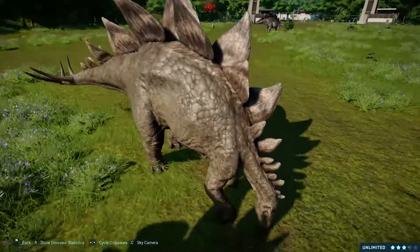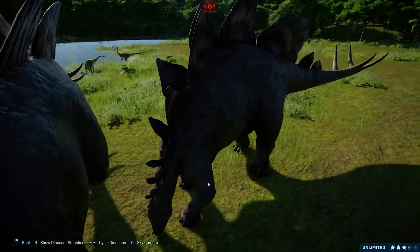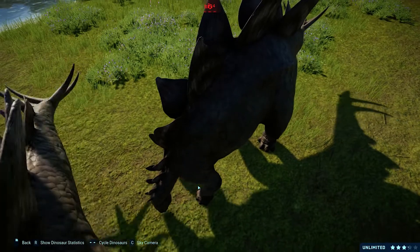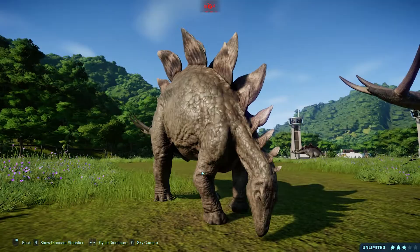I have high hopes Einiosaurus will make an appearance later on. Concept art usually makes it into movies most of the time, so someone must have considered adding it. We need more variety in our ceratopsians in the Jurassic movies, and it would also be nice to have this one in the game — it's truly unique. Anyway, I'll end it here. Remember to like and subscribe, and I'll see you in the next one. Goodbye.